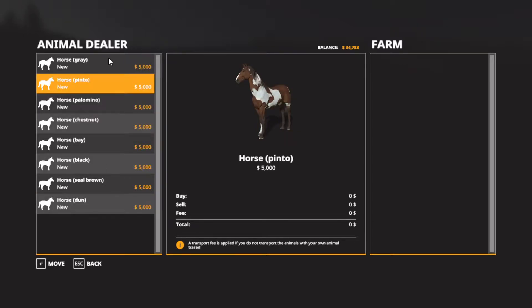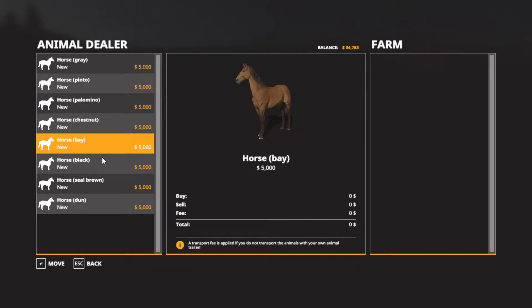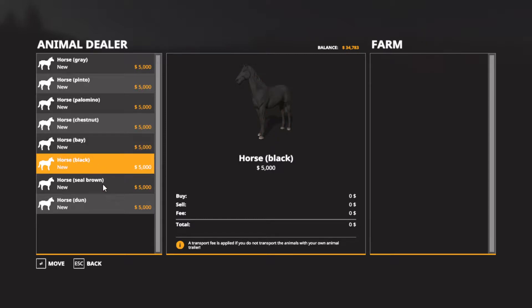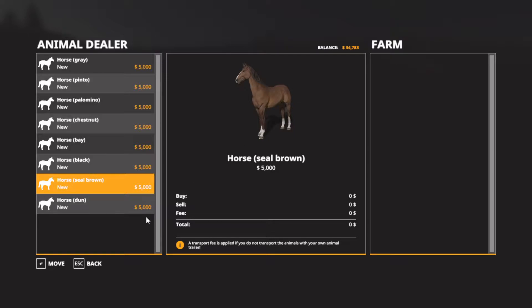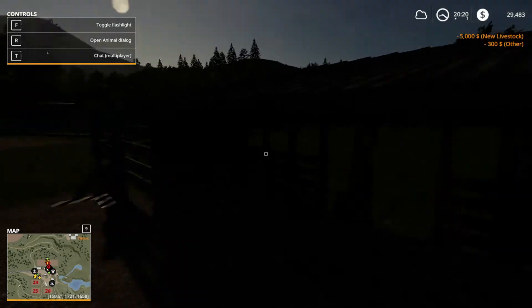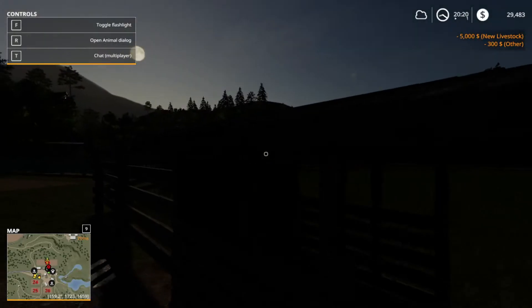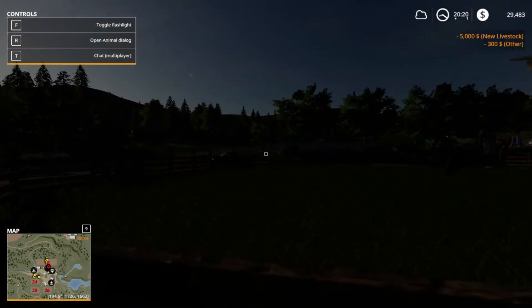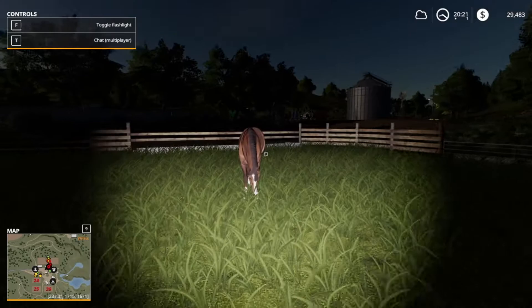I don't even like horses. I'm afraid of horses, actually. I love them! But I kind of like the look of this one, so I'm going to buy that one. Which one did you buy? Seal brown? Because it's like brown with a white patch on its face. Oh, okay.